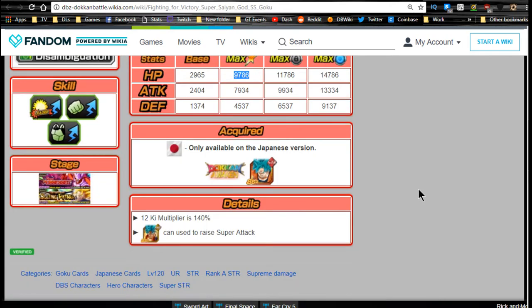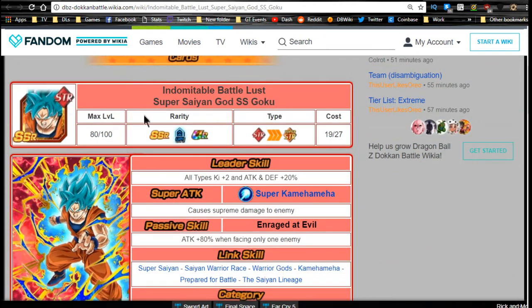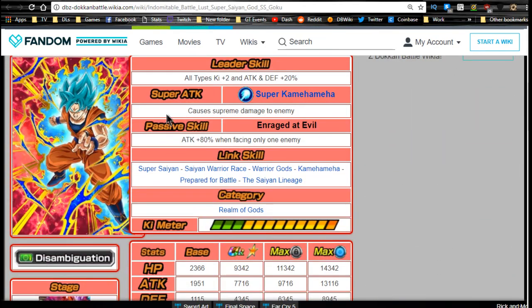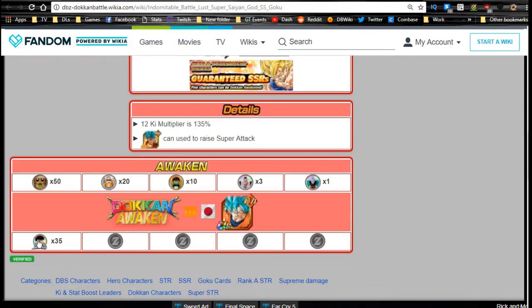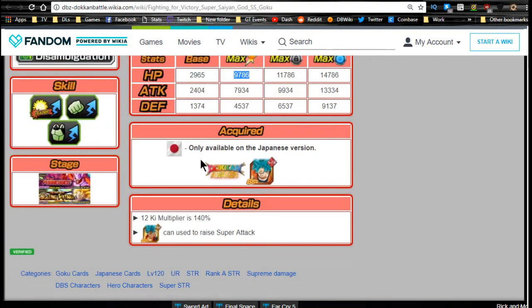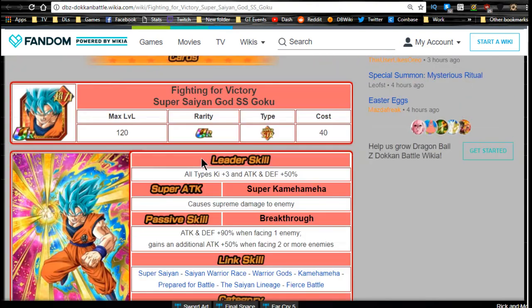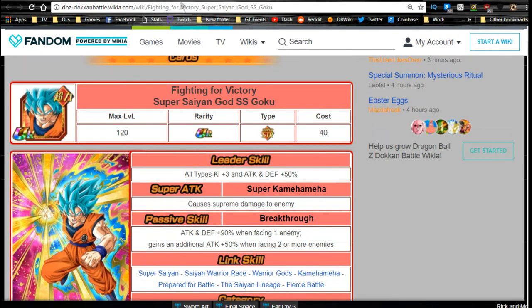This is the un-Dakkaned variant — kind of like a base version of his new self. His basic skill didn't change too much but he did get a nice defensive buff, which is really awesome, plus that additional attack. He Dokkan awakens using 35 of the UI medals, which is pretty awesome. He also has a 12-Ki multiplier of 140. I have him on the JP side but I'm probably not going to Dokkan awaken him myself.